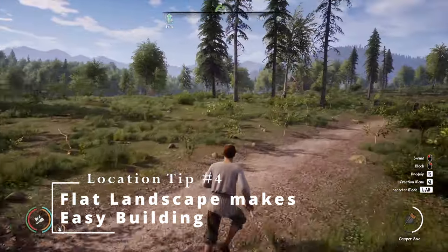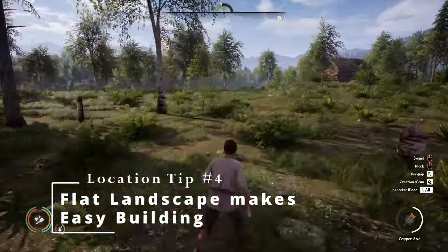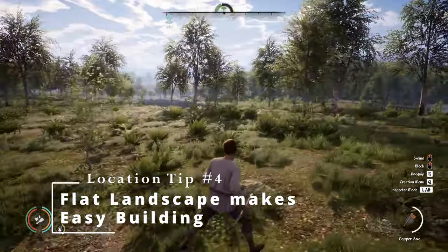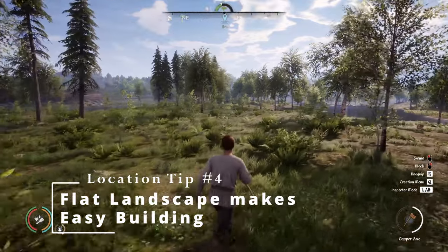If you're up on a hill or near a ridge you will have difficulty placing a building. I'd recommend finding a large plain either free of trees, or at least just a large plain where you can chop down the trees yourself.